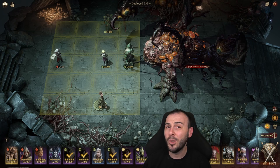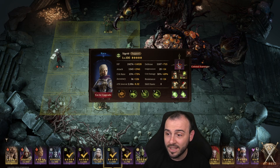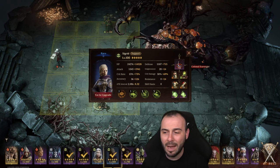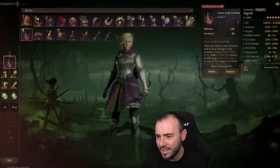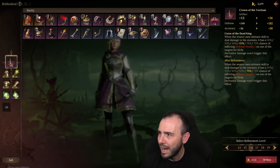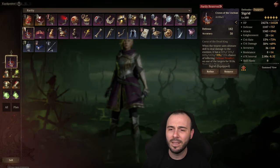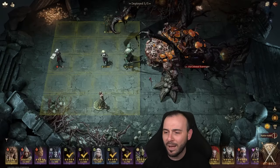I tend to use food with this dungeon because I need the extra accuracy on Sigrid — the accuracy is only 150, so I'm trying to gain more. Maybe a couple of upgrades. Once I level up the Crown of the Unclean — which is on my list right now — I should be able to take it up a couple of levels. I can do 3, which will give me more accuracy. That's something I've been intending to do for a long time and just didn't have the material. So now we have better accuracy on her.